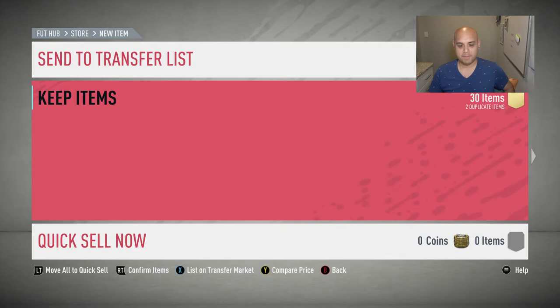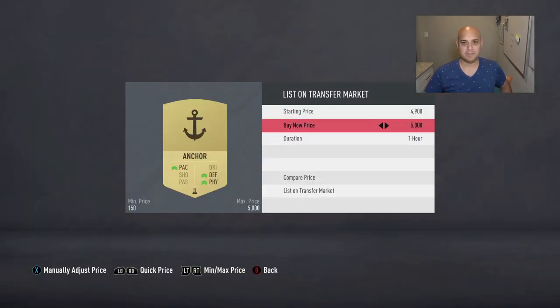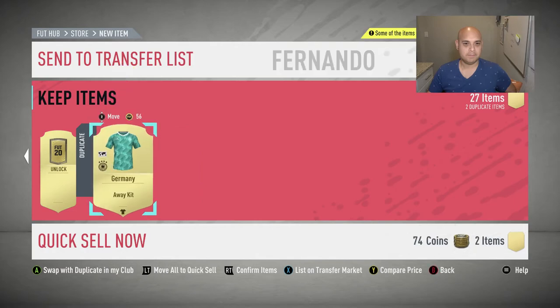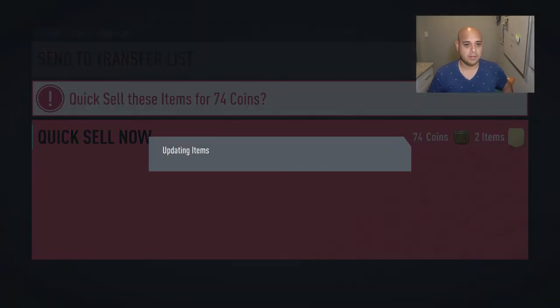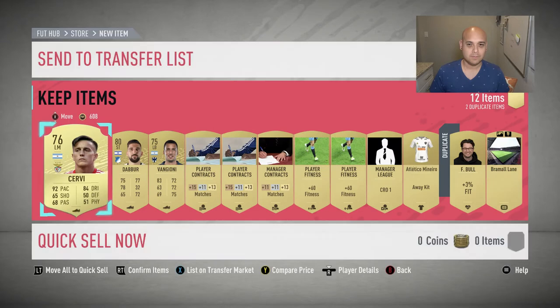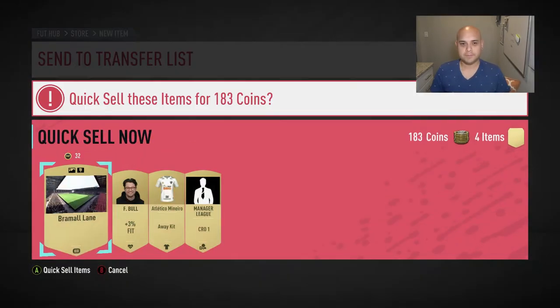These cards are as cheap as chips. Anchor — alright, let's go ahead and sell it. Let's open up the one player pack — one rare. This is where I got an in-form that one time, so I'm just going to skip it; maybe I get lucky again. Did not get lucky today. Trash, trash, and trash.